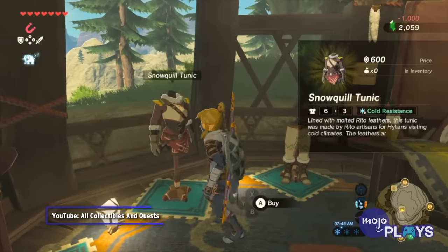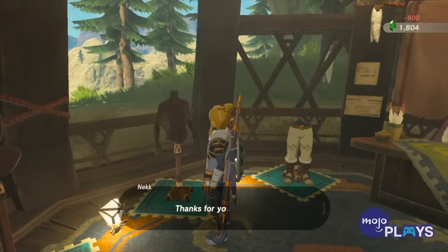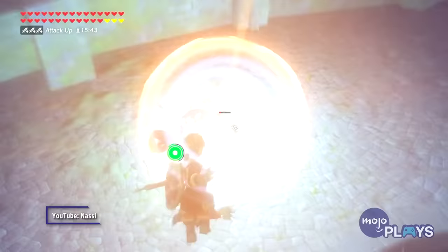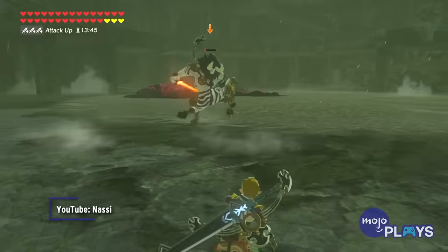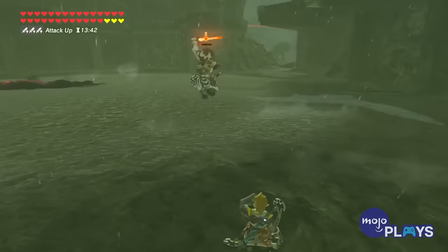Also like the Flame Breaker Set, each piece starts with a defense level of 3, but can be upgraded to a max of 20. It only takes two upgrades to make Link immune to freezing. The Warm Doublet also grants resistance to cold, but has way weaker defense and can't be upgraded.